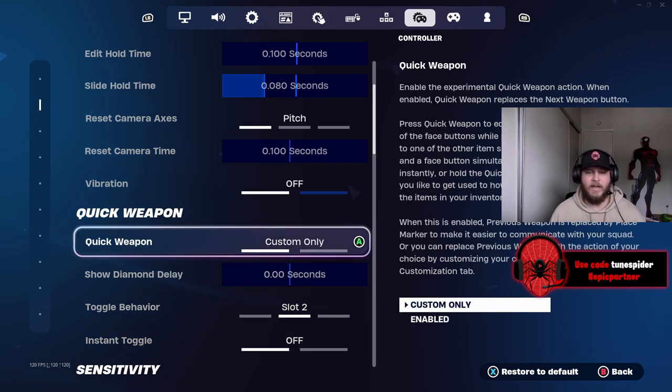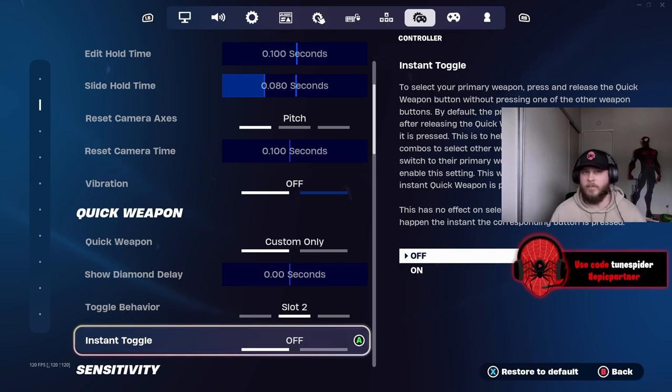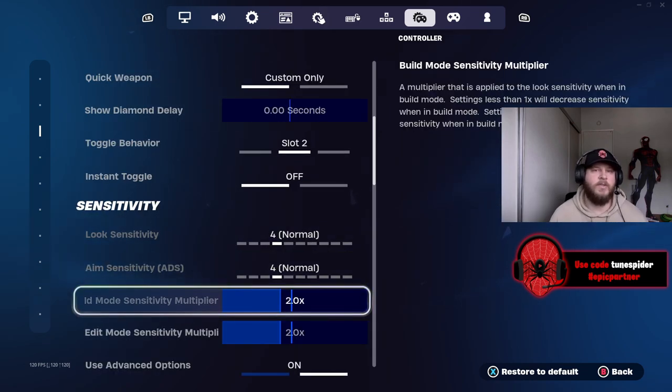Quick weapon beta I don't use — I don't like it. I tried it once. If you do like it and have great settings for it, definitely comment below. For look sense and ADS I use the advanced option, so I'll go over those in a second.